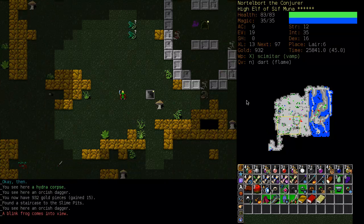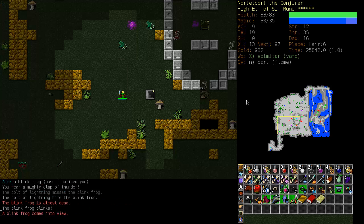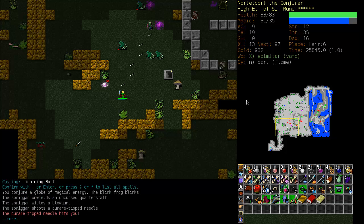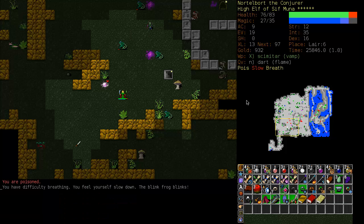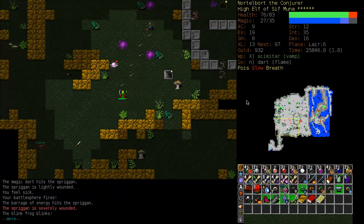Just to double check — first of all, let's kill these frogs. Oh, that lightning bolt missed them. Let's get a Battlesphere up. That's not good. We just got curaried. Well, the obvious first step is to take out the Spriggan. Let's do that. We just got curaried again. Okay, the Spriggan's down.